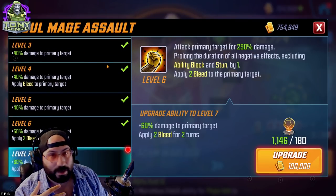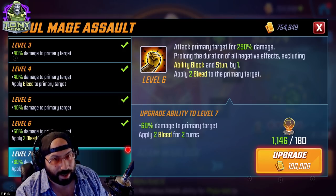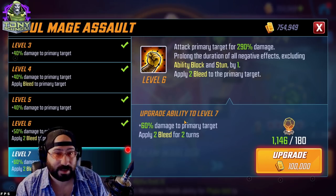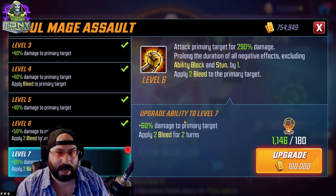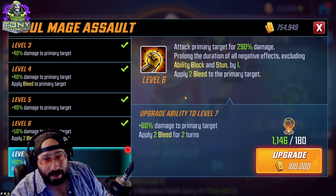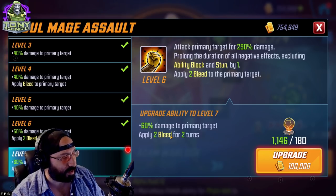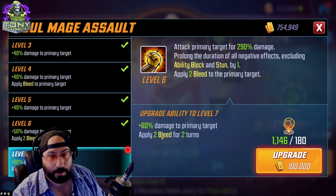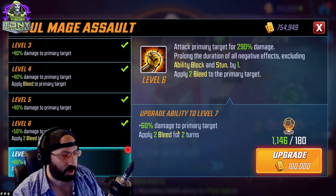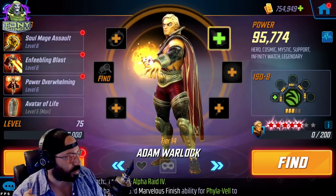His basic ability gets two turns of Bleed twice when Tier 4'd, which does a little bit more damage since at level 7 an ability that applies a Bleed stack increases how much that Bleed stack does — roughly 135 versus 110. You're really doing the basic for the same reason as everyone else: because of Nebula's double and triple attacks. It'll apply more Bleed stacks, but I don't see many situations where it wins a fight on its own. It's not the worst Tier 4 but not essential.